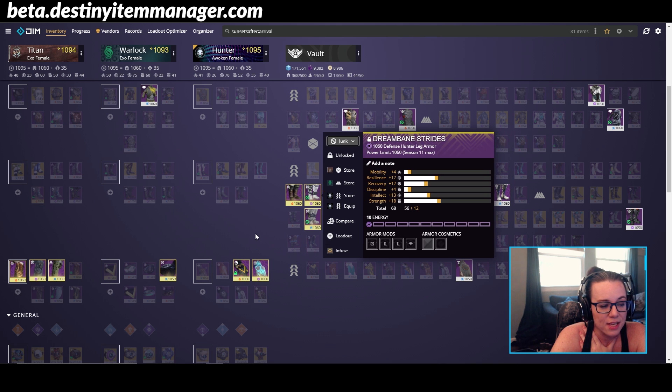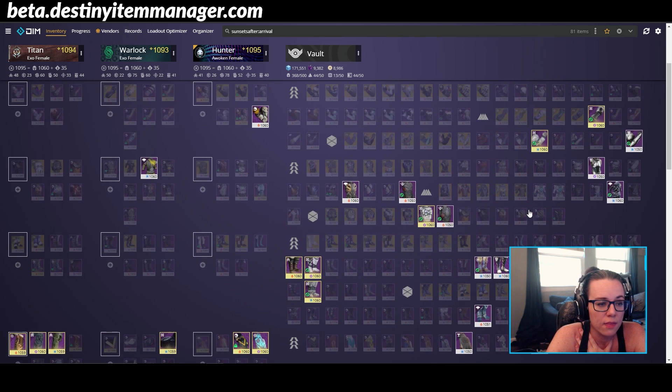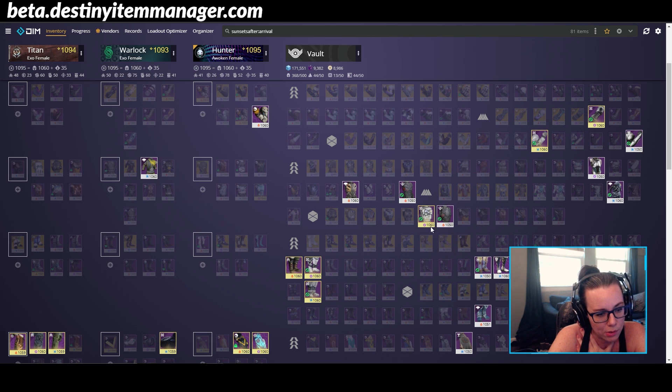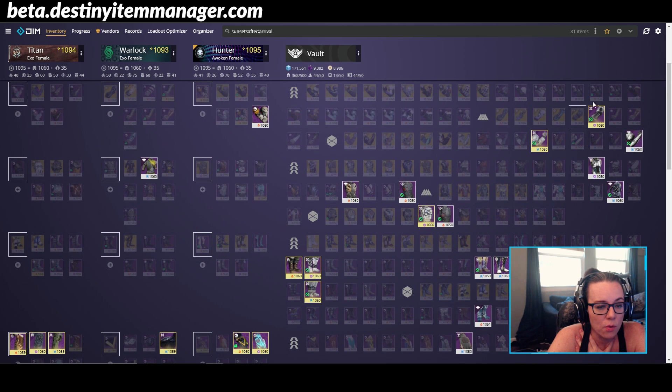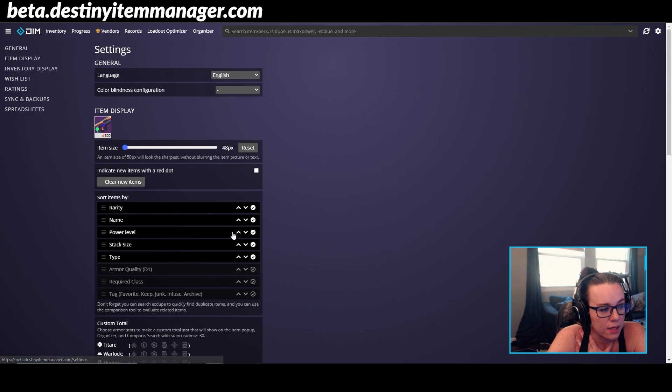You can go through and tag all of these as junk, and then as you log on to different characters, you can pull them over and dismantle them one by one. Unfortunately you can't dismantle them within DIM — which is probably good so that we don't dismantle anything by accident. However, you can always go through and sort by tag so that you can see all the junked-up stuff.